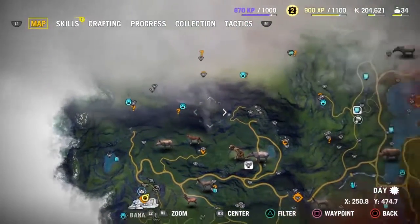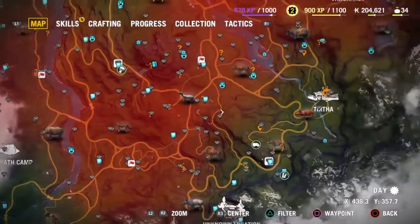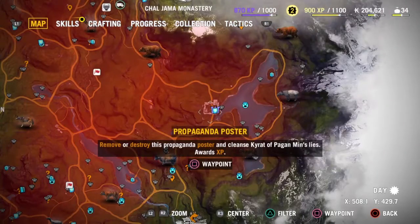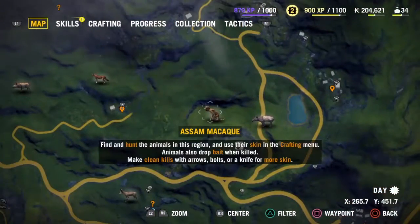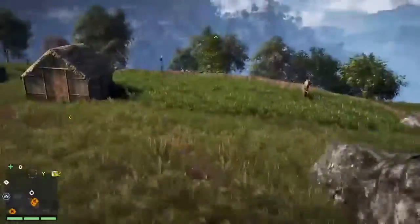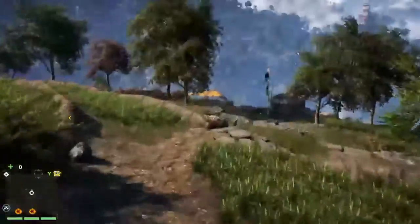We're back in Kyrat and I ended up creating a Ubisoft account so I could do some co-op. I did one co-op thing with another dude online and it gave me a little bit of money, and I was able to buy a reflex sight for my recurve bow, because before I had the marksman sight equipped.